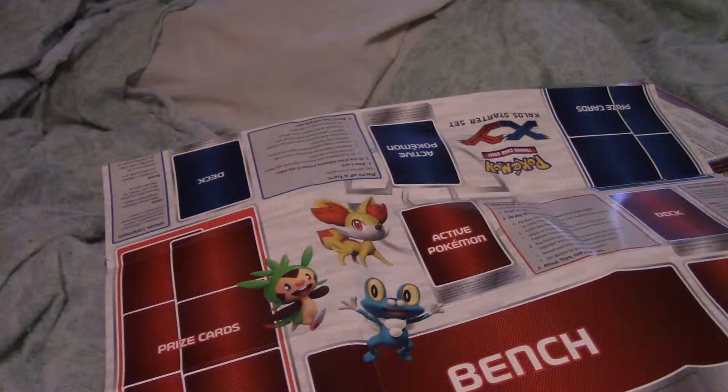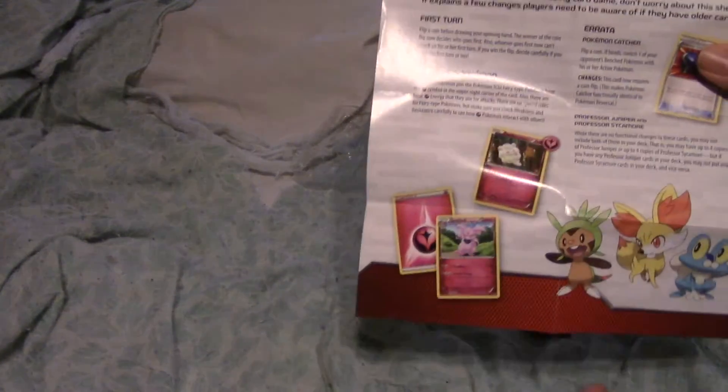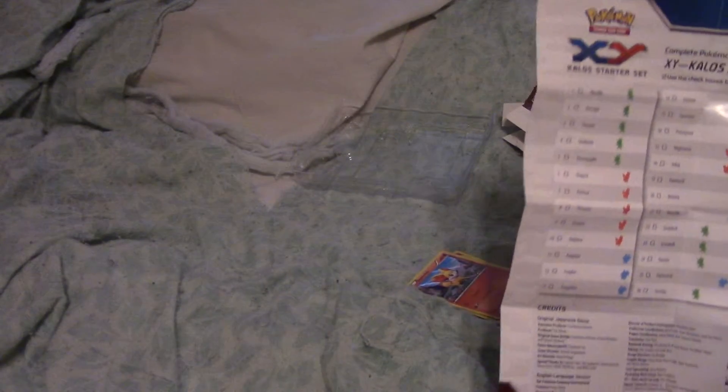I've never shown you, like in the last video — the playmats. And then there's the rules in the very back. And then you have the Pokemon CCG XY Series. You got all the lovely stuff. Okay, let's start the set.